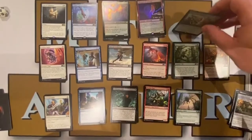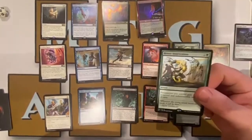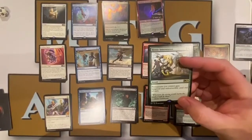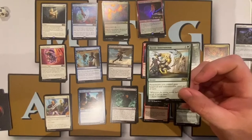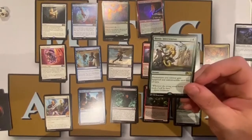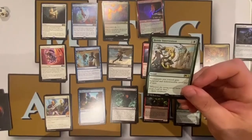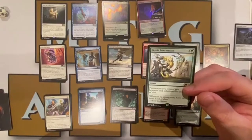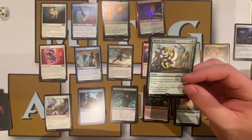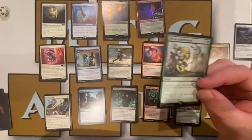Our last rare is Heroic Intervention — one green — an instant speed spell where permanents you control gain hexproof and indestructible until end of turn. Very good protection slash removal interaction — you can save your creatures from sweepers, or if you're attacking you can save your creatures from dying and bluff the opponent out. A very much needed reprint.